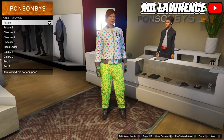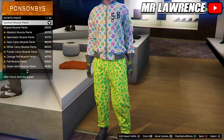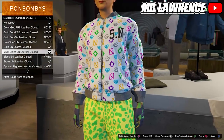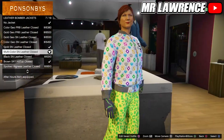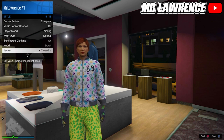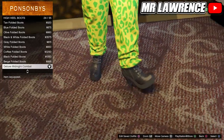I already made all the component outfits and we will start with the purple outfit. First go to the pants, then to sport pants and purchase the spotted muscle pants. Now go to the top section, scroll down to leather bomber jackets and purchase the multi-color SN leather. It should be closed, but if it's not, open your interaction menu, go to style, go up once and close your jacket. Then go to the shoe section, go to high heel boots and purchase the deluxe Midnight Combat boots.